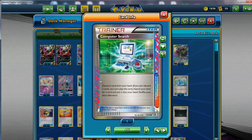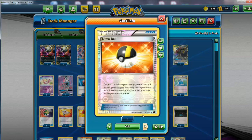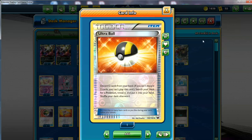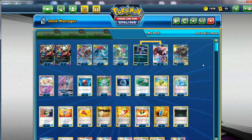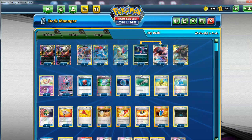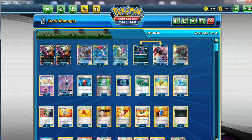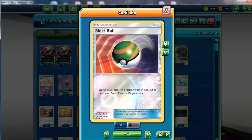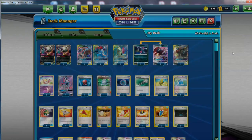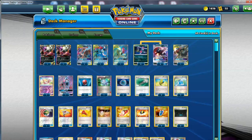The Ace Spec choice is going to be the Computer Search. This and Ultra Ball are pretty much our only discard outlets — let's dump a few Darkness Energies and maybe use Dark Patch early. That's good. For search consistency, I've got one Nest Ball. This is in here because it's the best way to get Darkrai EX and Sneasel. I wish I could run more, but there's no way.